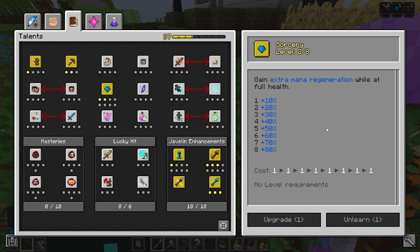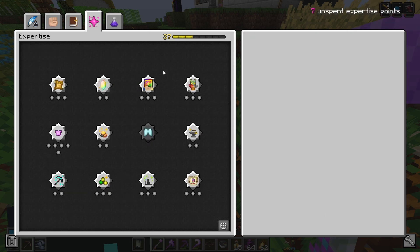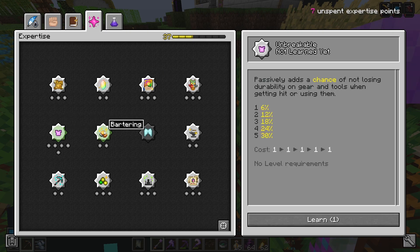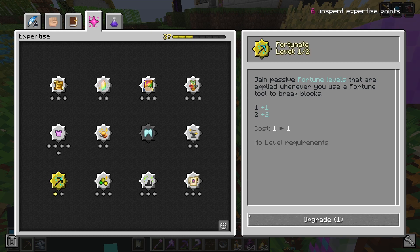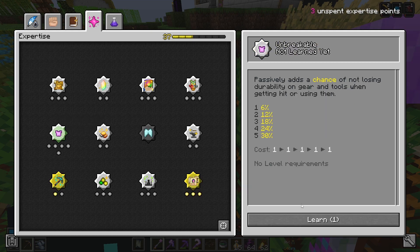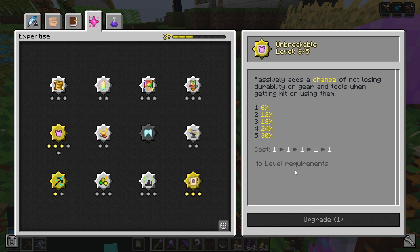All of the skill points are set. I guess we need to talk about expertise then. Expertise is an entirely new system and it's very, very interesting. You basically get one expertise point every five levels and the things they offer are really good — for example, extra levels of unbreaking on your gear, and the ability to have two bounties at any one time. But these are very expensive to reset, so you really have to think about what you want to spend your points on. I have seven points, and I'm going to go for one level in fortunate, three levels in bounty hunter so I can take two at the same time, and three levels in unbreakable.